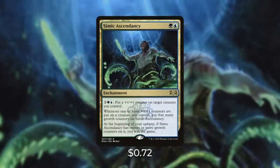We did include an alternate win con in this deck with Simic Ascendancy. It's an enchantment — you can pay one and a Simic to put a +1/+1 counter on target creature. Whenever one or more +1/+1 counters are put on a creature you control, put that many growth counters on Simic Ascendancy. At the beginning of your upkeep, if it has 20 or more growth counters on it, you win the game. Since this deck has a lot of ways of putting +1/+1 counters not only on Animar but on other creatures, having an extra win con that could win the game if your other win cons fail is important.